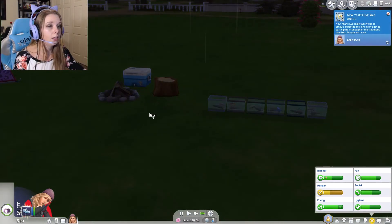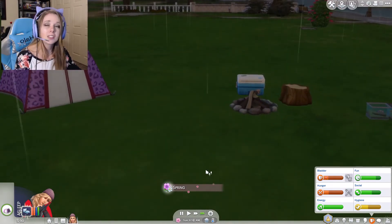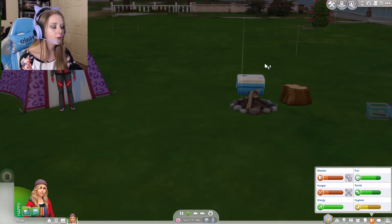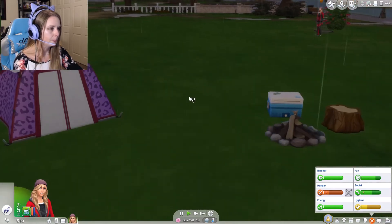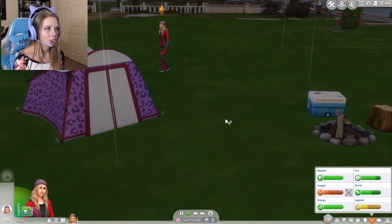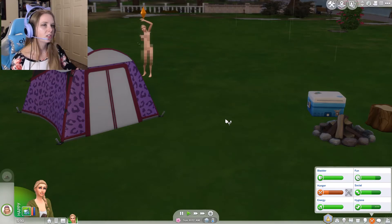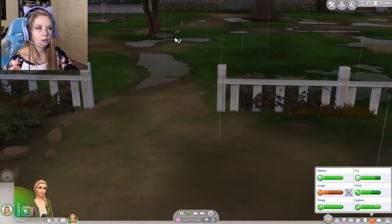We've got several frogs in our collection, a new trash can, and a cooler. The snow is gone — it's the first day of spring with tons of mud puddles! She's got to go to the bathroom, so let's fertilize this bush here. I don't know if we can light the fire in the rain, but I think we can shower in the rain. Let's come over here behind our tent and take a shower, then see if we can light the fire in the rain.